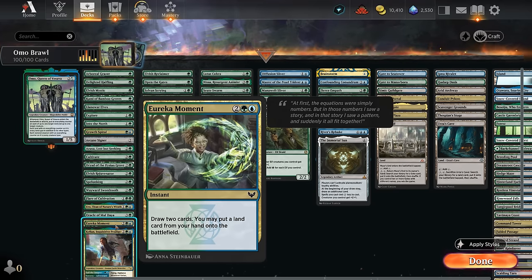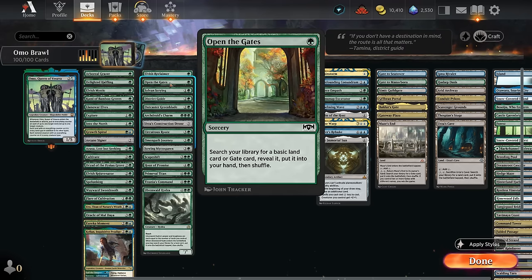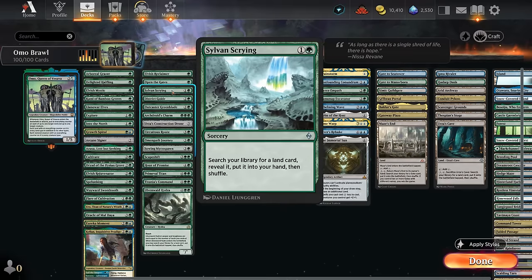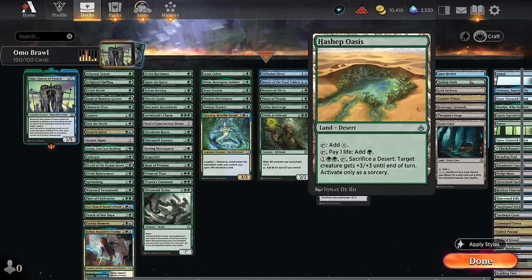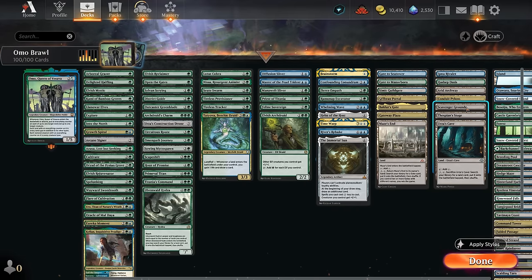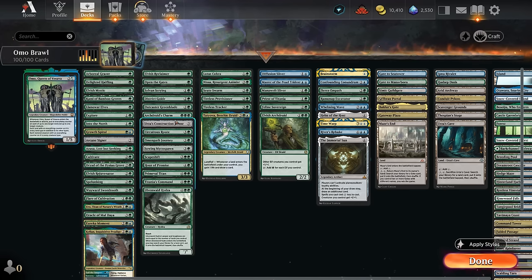For non-basic search effects: Elvish Reclaimer pays two mana and sacrifices a land to get any land tapped. Open the Gates finds basics or gates. Sylvan Scrying gets any land for two mana. District Guide gets a basic or gate. Green Blade gets a basic or desert — the deserts enable Hour of Promise: if we have three or more deserts after searching two lands, we also make a pair of zombie tokens. Archway is a bounce land that lets us surveil one when we pick up a desert. Scavenger Grounds provides graveyard hate. Pylons also lets us surveil one.